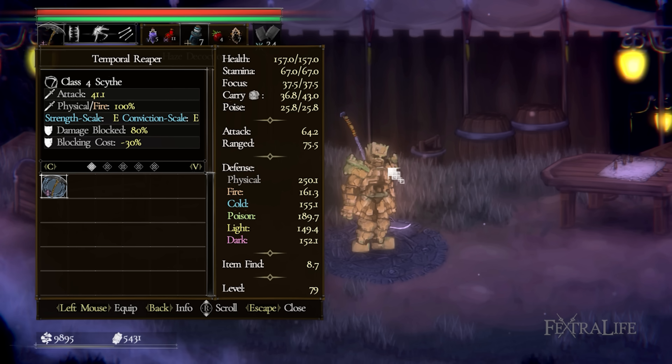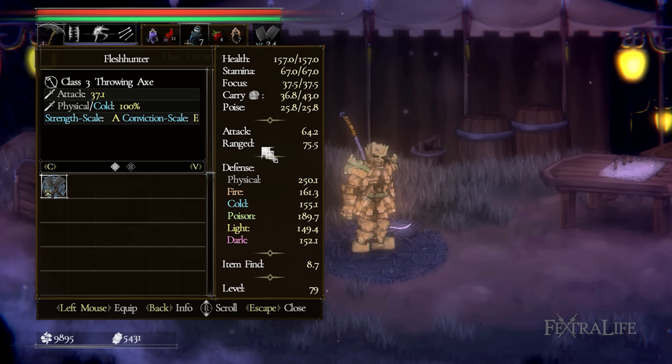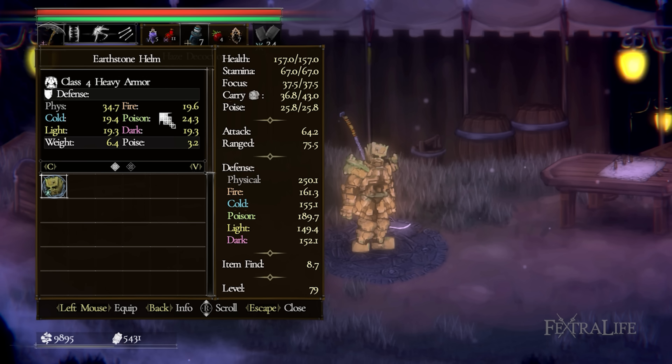When it comes to equipment for this build, you can use either the Temporal Reaper Scythe or the Temporal Twinsickle, but I prefer the Scythe due to the Phantom Volley ability. For your ranged weapon, the Flesh Hunter deals a lot of damage and scales with both Strength and Conviction, making it a perfect match for this build. Any Heavy Armor set will do, as you want high protection while you cast these abilities right beneath the enemy.